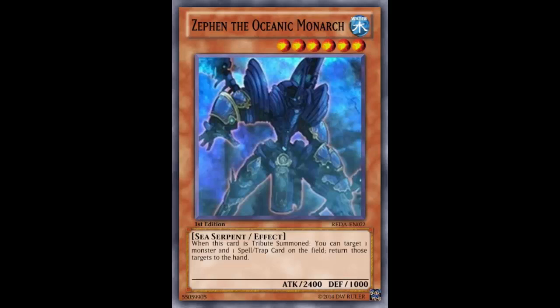Hey guys, welcome back to Fake Card Friday. Today we're looking at a fairly simple card, but the question is: would you play it? This is Zephin — I think that's how you say it — and it is a Monarch. It's a Level 6 Water Sea Serpent Effect Monster with 2400 attack and 1000 defense, so that's a Monarch stat line.